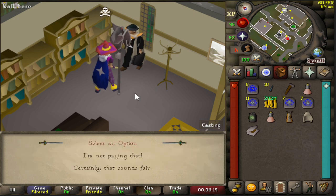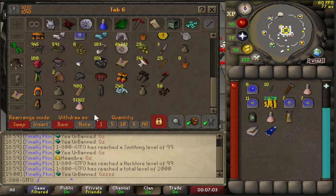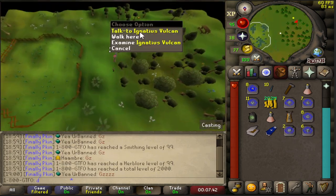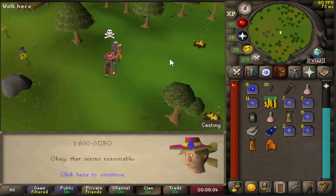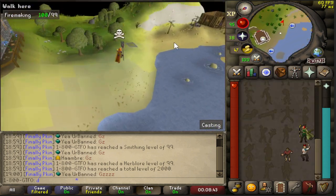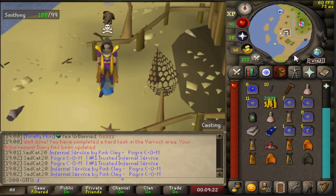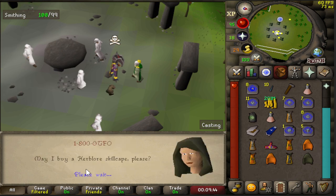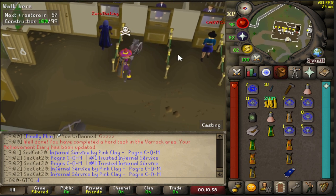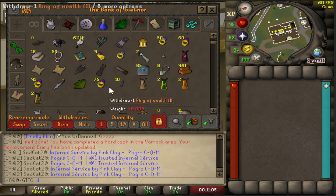This was my whole plan — to get 2k total on this account and do wilderness slayer, because I'm expecting it to be less stressful. There'll be fewer accounts that can hit me, since there aren't a lot of low-level accounts in 2k total worlds. From 86 to 99 wintertodt, I banked all the crates, so I have roughly 321 crates banked. I did have to open like 50 of them because I didn't have enough bank space. The phoenix pet is one in 5,000 from the supply crates.